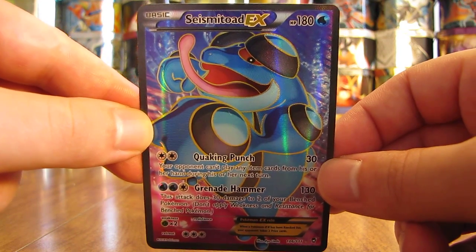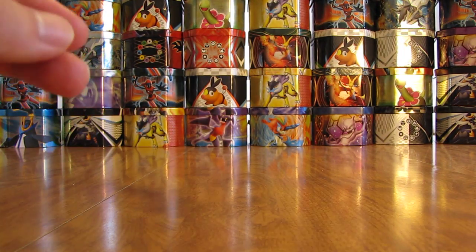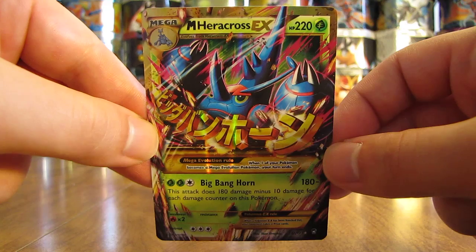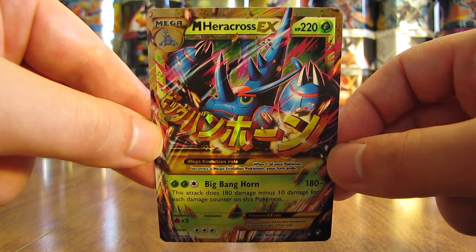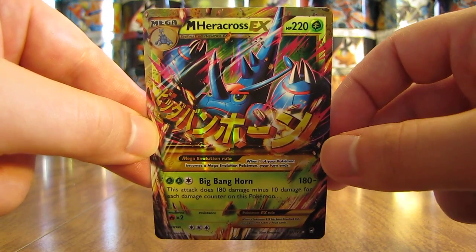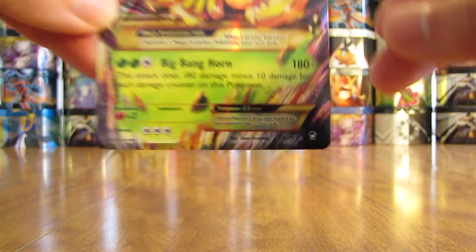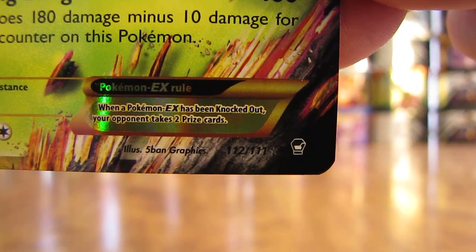There are two Mega EX Pokemon cards in this set — 1 in 36 packs — Mega Heracross and Mega Lucario. And there are Secret Rare versions of each of those. Secret Rare cards are 1 in 72 packs. They can be differentiated by looking at the gold border on the card, as well as the card number — the numerator will be higher than the denominator. As you can see, it says 112 of 111.